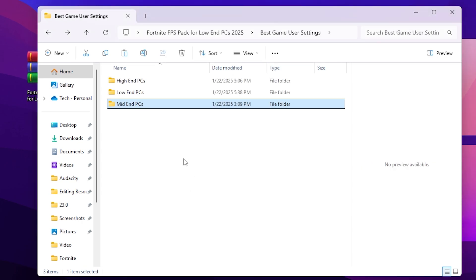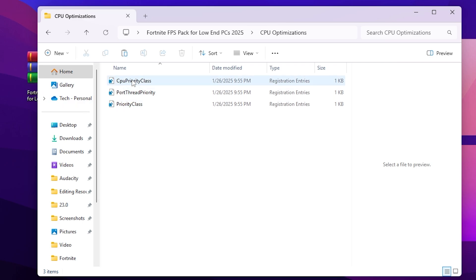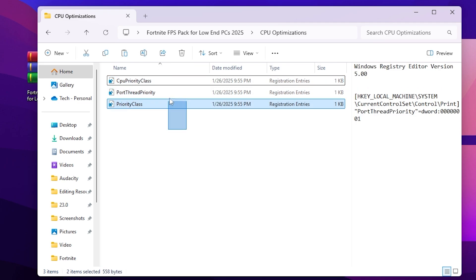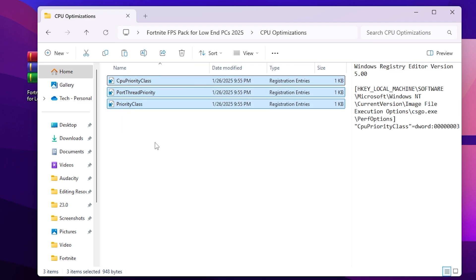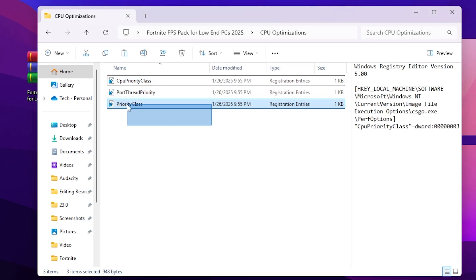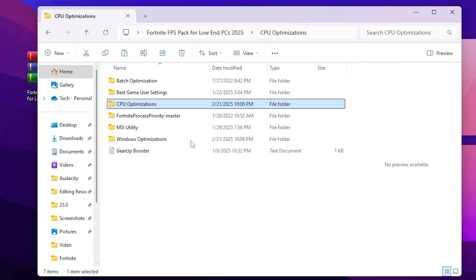Go back and go to the next folder: CPU Optimization. Inside you will find CPU priority class, port, thread priority, and priority class — all for CPU optimization and improving the processing speed of your CPU. Simply double tap, hit yes, hit yes again, click OK, and install all these registry files on your PC.